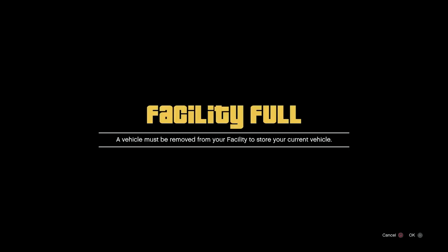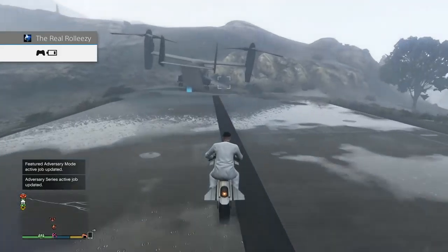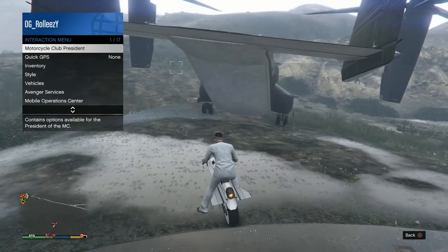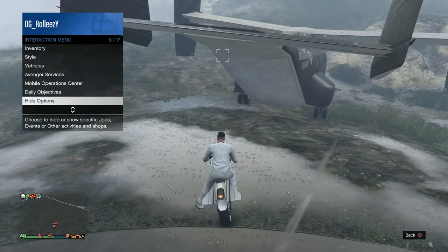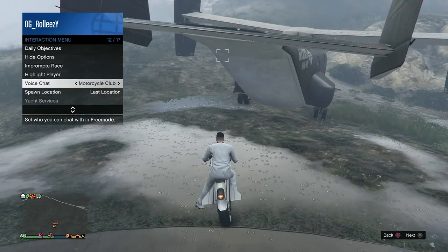Now I've gotten my Oppressor out — or any weaponized vehicle that can go into the Avenger. Go ahead and go up to the facility dashboard and then come back. That's Xbox and PlayStation, both work. Now go to the end of the facility where your Avenger is, make sure you have the right d-pad option, and you can basically touch the lip of the facility. Open up your interaction menu and go to voice chat.